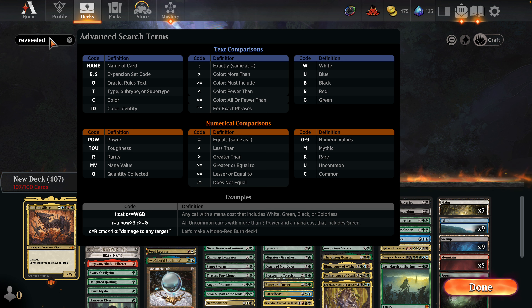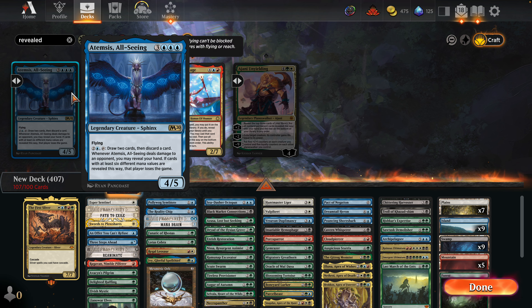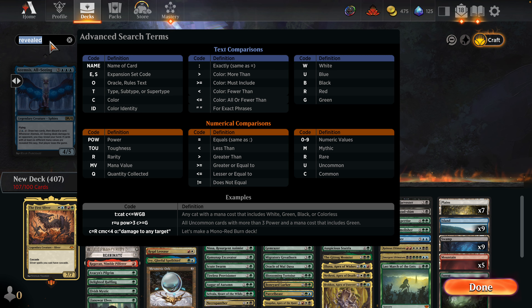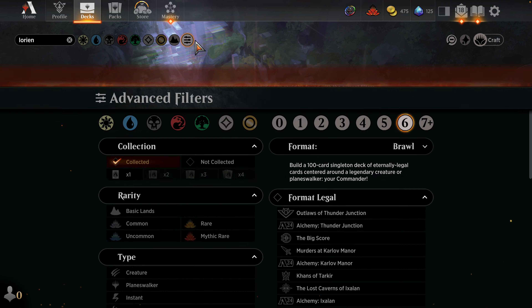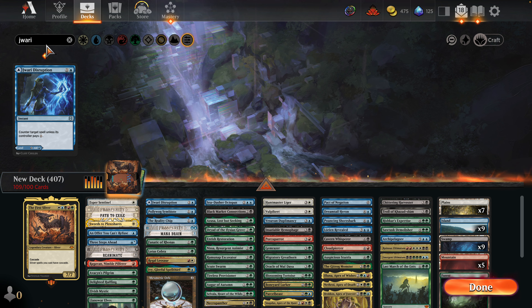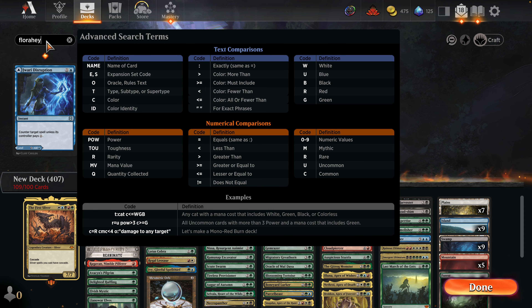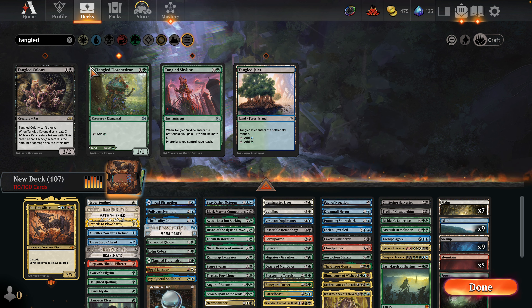Reanimate — yeah that's a hell of a card. Offer You Can't Refuse. I'm gonna add the Troll and I might add Lorian Revealed to Ogre — the Ogre at six mana.